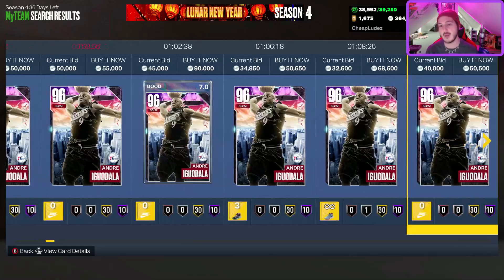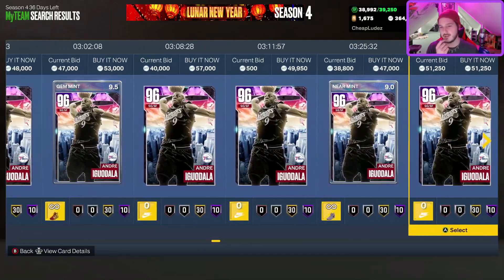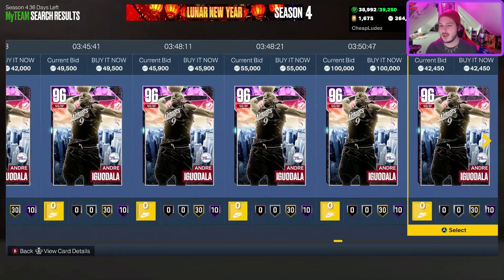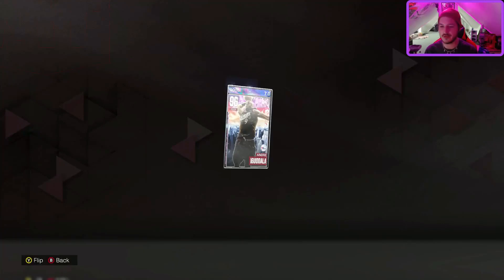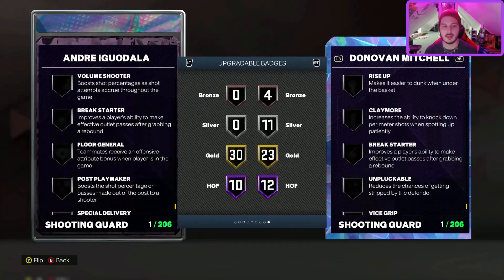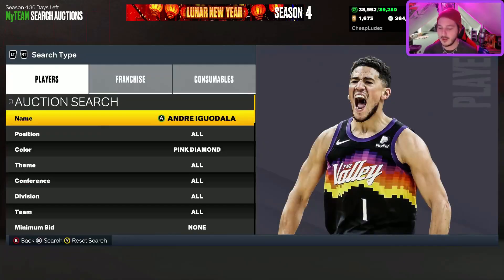Number 6: Andre Iguodala. Iguodala goes hard. If anyone used the diamond card early on, you know he's extremely good. I've heard conflicting reports on whether his jump shot got updated to quick or is still on normal, but regardless I think it's a really good jumper. You can get him for about 40k, up to 50k on the high end, which I still think is worthwhile. He's 6'6, plays fantastic defense, and nothing's wrong with the card. The only issue is he can't get limitless, but if you want a lockdown defending two-guard with an easy-to-green jumper, Iguodala is a great option.